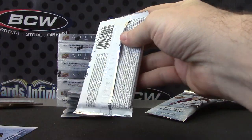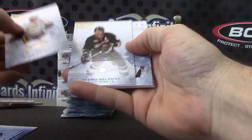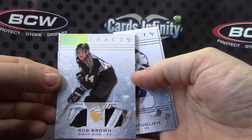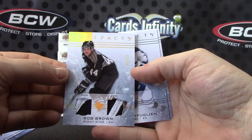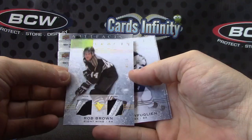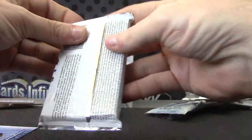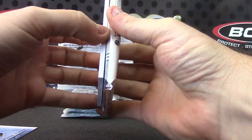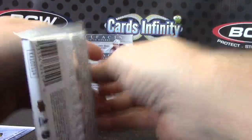Actually, let me pull that redemption aside. Here's a fat one — number 2, only 15 made. Rob Brown 2 of 15. 2 of 15 patch — this one's super fat. Just the fattest pack I've ever felt out of Artifacts. What does it all mean?